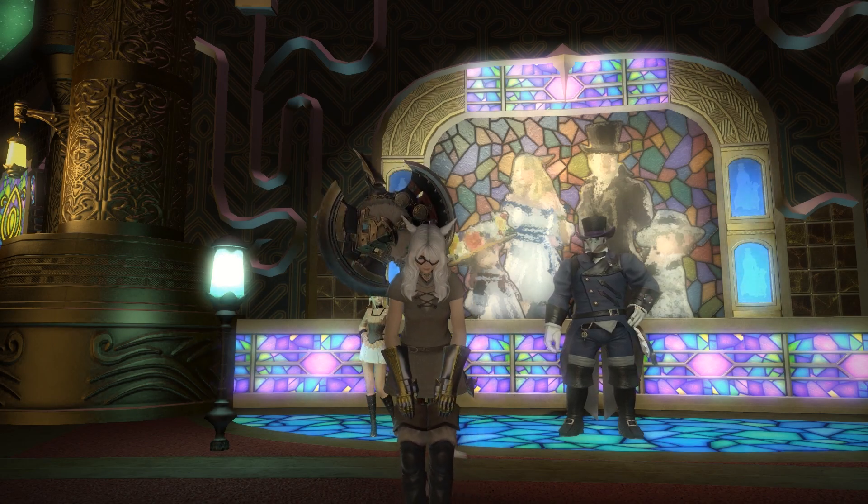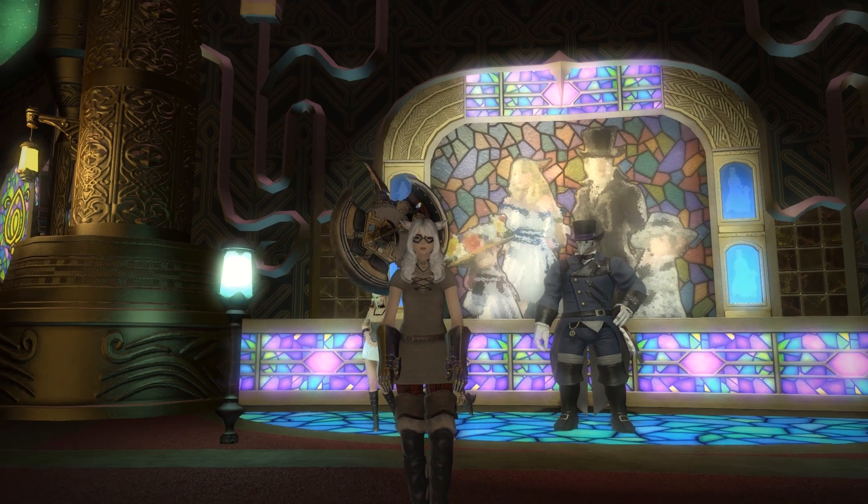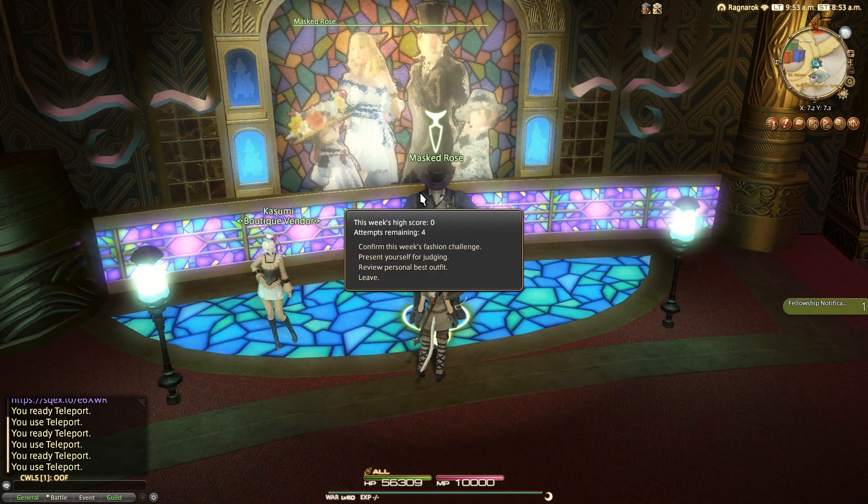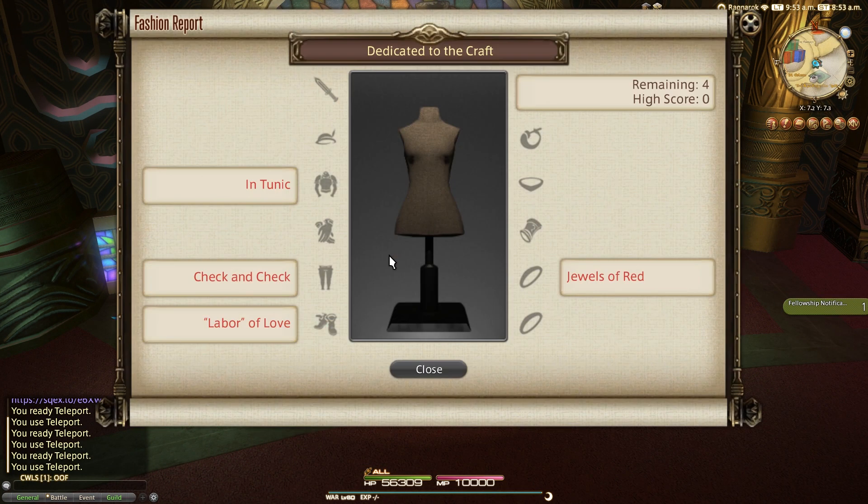Hello, Meoni here, and welcome back to another Fashion Report Friday — the weekly video series attempting to get you the most MGP possible from the Fashion Report minigame located in the Gold Saucer when judging begins on a Friday. This is week 130 and the theme this time is dedicated to the craft.